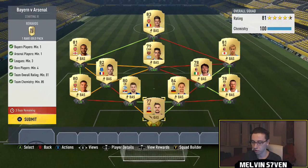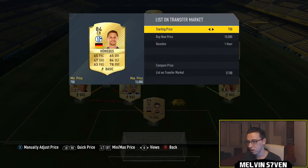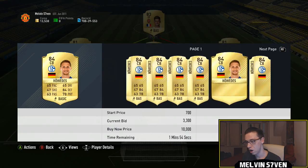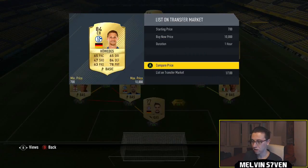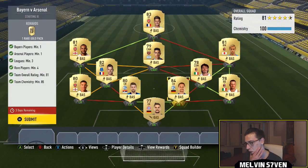Next one is Bayern Munich versus Arsenal. You need at least three leagues, one Arsenal player, one Bayern Munich player, four rare players, and a minimum team overall rating of 81. You are going to need some higher rated cards, but since the one-to-watch SBCs are gone, the higher rated cards like 83s and 84s don't really go for much anymore — they still hold a little bit of value but nowhere near as much. So it is a bit unfortunate but you'll probably have to spend a little bit on this, maybe not as much as I have.